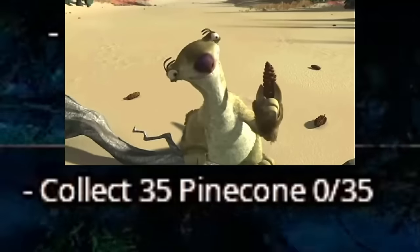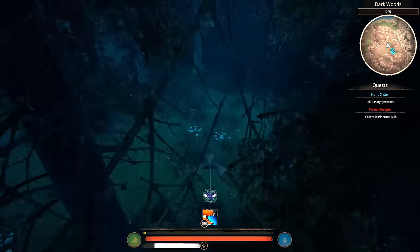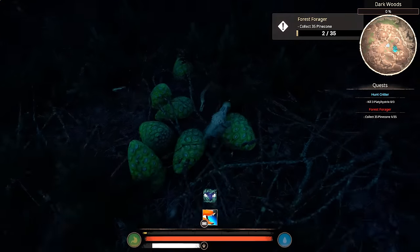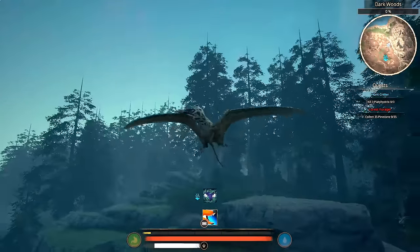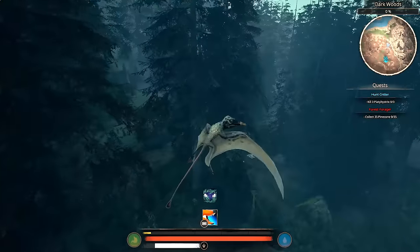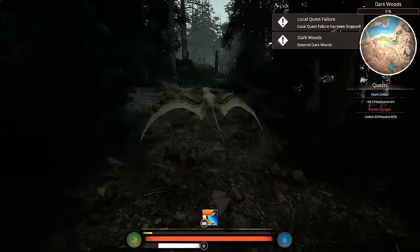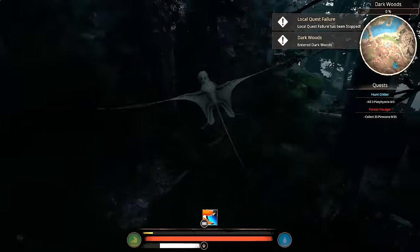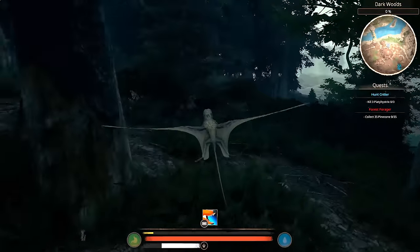We gotta collect pine cones. One thing I'm noticing — he's just a hatchling so I haven't felt the full extent of it yet. But Ramphy here is very easy to control in the air, not too clunky feeling. He feels really nice to play as. The only thing I worry about is that he's a rat, a rodent, an infester. He's little. And if you know anything about dinosaur survival games, little things get all this hype and then when they're added, nobody loves or cares about them.